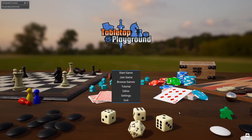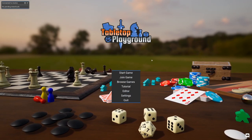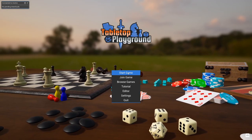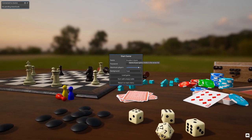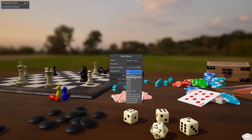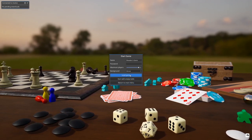Let's dive right in. First up you have a basic menu system — the graphics look pretty good, music is kind of that elevator music type thing. Let's jump into Start Game. You have a game name, a password, a maximum of eight players which is awesome, and different backgrounds you can select. We can load a game, start with an empty table, or return to the main menu.